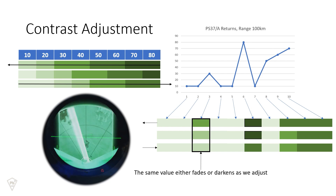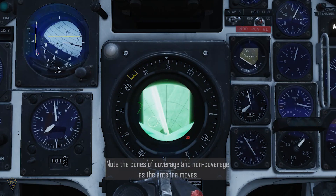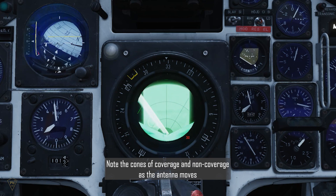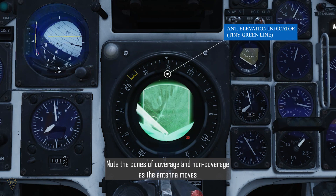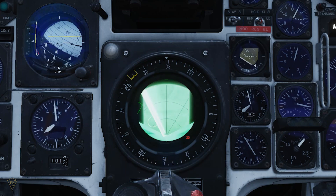The pulse length selector switch can also be used to make slight adjustments to the returns by changing the length of the pulse from the transmitter receiver. At the base of the stick is the radar elevation dial, which allows you to adjust the elevation of the PS-37 receiver. Keep in mind that the CK37 will automatically adjust the elevation depending on the master mode and weapons settings, so you only need to adjust this if you're deviating from normal use cases. There is a center detent that will help return the set to the default position.